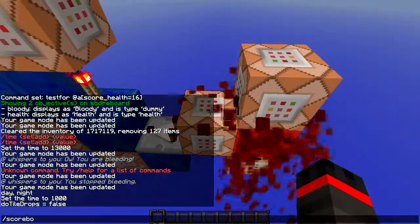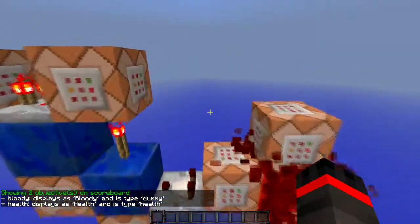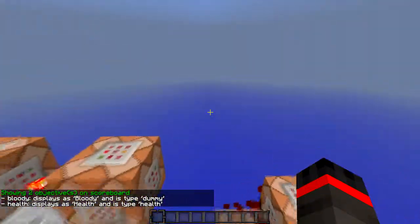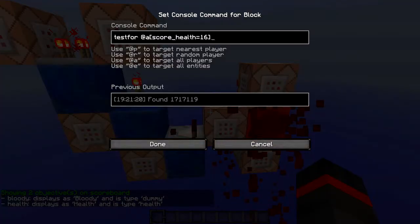The next thing that makes it work is a couple of scoreboard objectives: bloody and health. Bloody is just a dummy objective — I can set it to one or zero to run other commands — and health just keeps track of the player's health. Pretty simple.